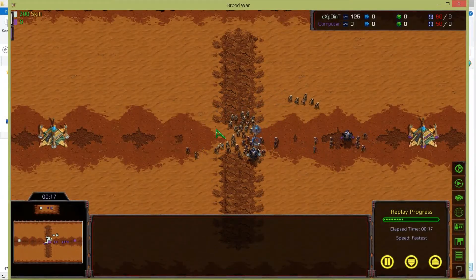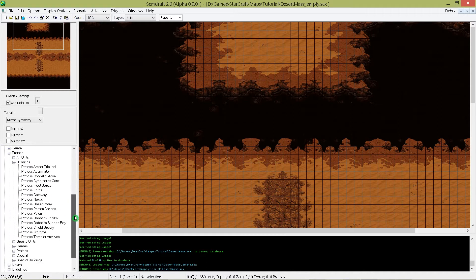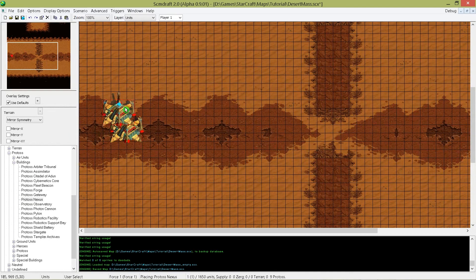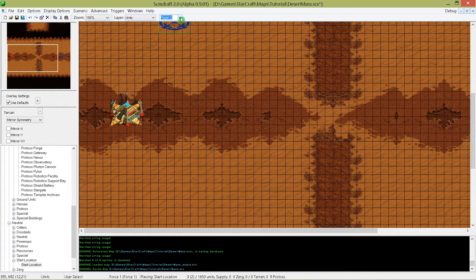We have two players fighting against each other and the rule is simple: who first destroys the opponent's nexus will win the game. First we have to place a nexus for each player. Change your layer settings to the unit layer and on the left side you will find a unit tree where you have access to all the units and buildings from the game. As the nexus is part of the Protoss buildings, select it and place it on the map. If we want to do the same for player 2 we have to change the player selection. Remember in StarCraft Broodwar you always have to place a start location for each player, found under neutral units start location. If you forget to place the start location your map will not start.